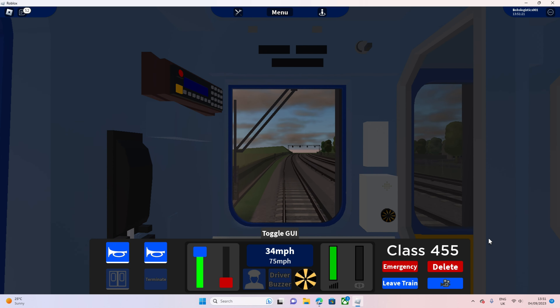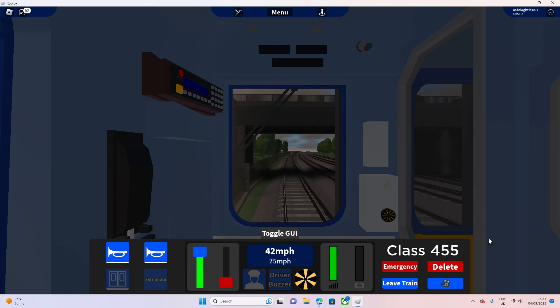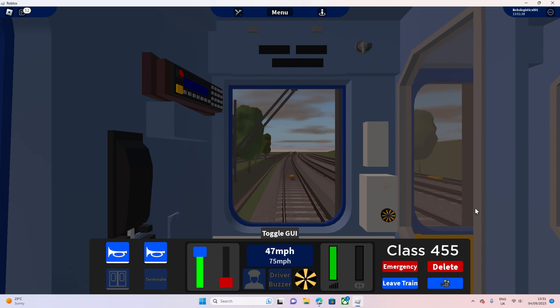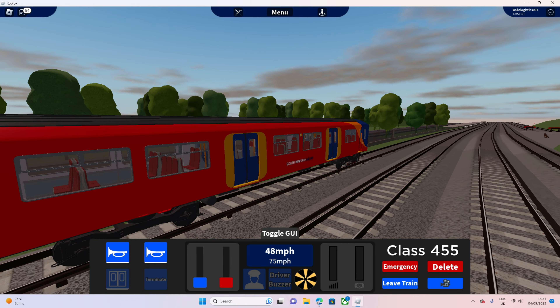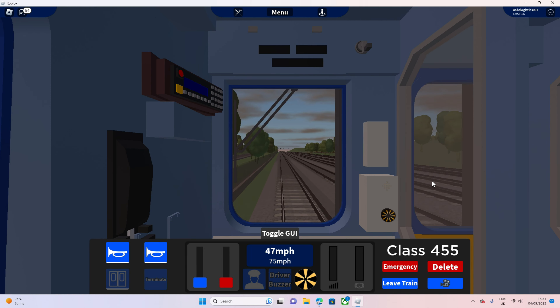I think those signals are preparing us to terminate at Gothlan. But we're allowed to accelerate because that was only a double amber. If it was a single amber, we'd have to go 45. Now it's going to become a 45. Why are the tracks not loading up correctly? It's a bit off - maybe we need to put up the graphics or something.